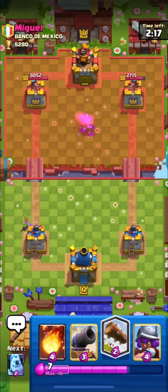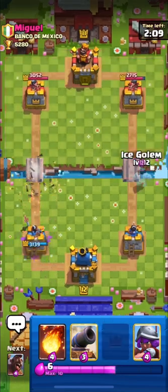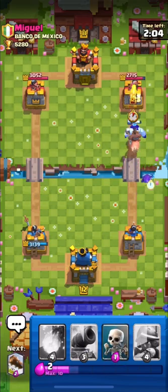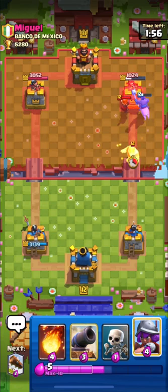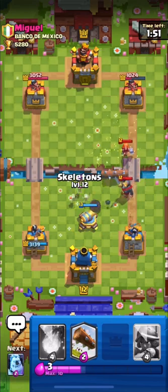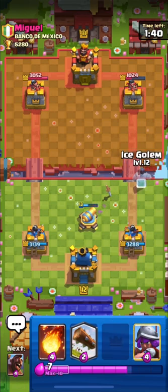That was a good log and cannon on his part. He is playing a battle ram deck — he just used seven elixir on that interaction. I'm going in with my hog along with my ice golem and electro spirit. Our hog will get a ton of damage and we will be in a good damage lead. I will put down my cannon for his knight, then distract his knight and valkyrie using my skelly. Cannon can take out the valkyrie so I won't put anything else down.